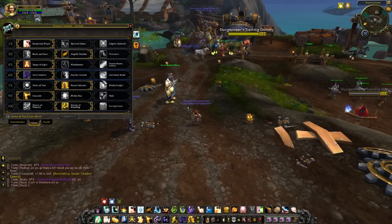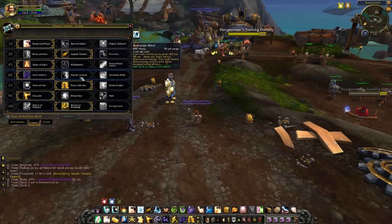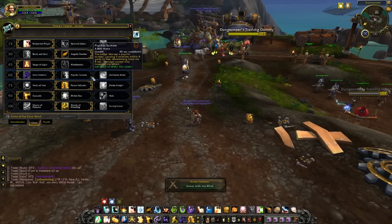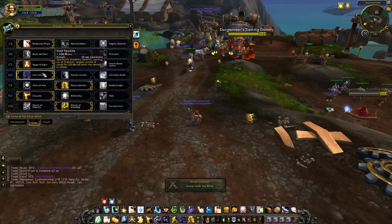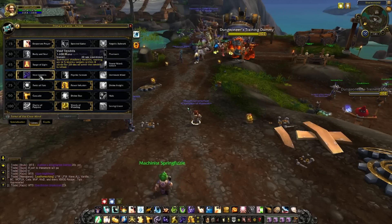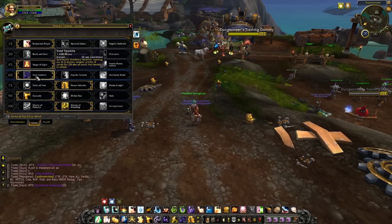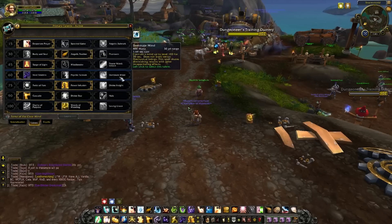The level 60 talent tier is completely situational and honestly doesn't really change anything you do — nothing here is really used in current content. The one that would make sense is Void Tendrils when there are a lot of adds and you get aggro quickly, so you can root them in place. Taking the other options is fine too; it does not affect your playstyle by much.